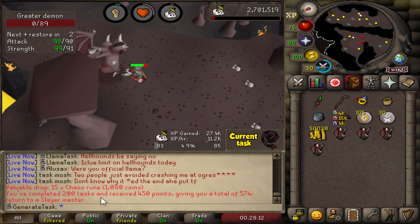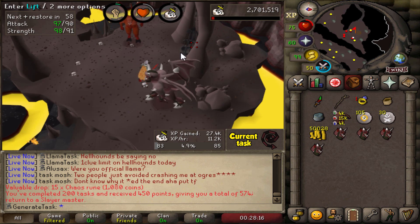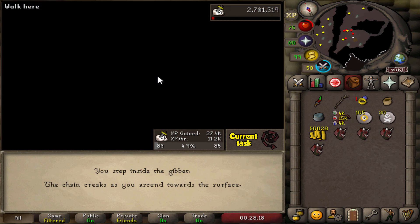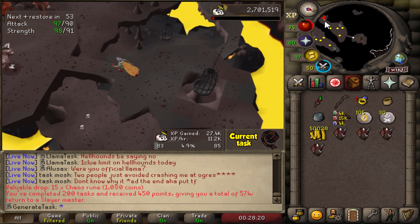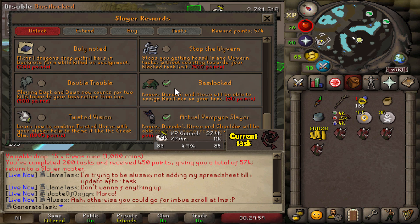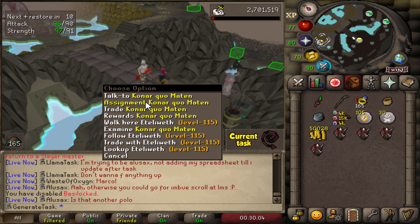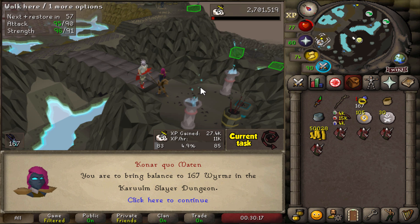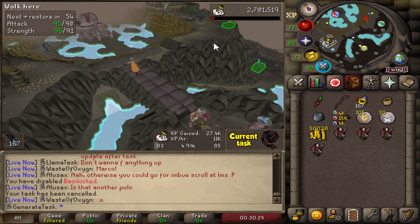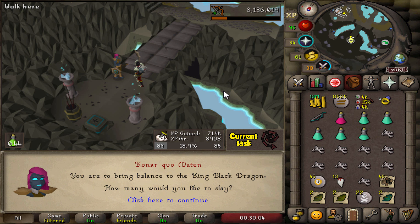200 Slayer tasks in a row — 450 points for that milestone! That's a nice little bonus. I've had Basilisks like three times already in the last six tasks so I'm going to disable them again — I'll re-enable once I actually need to go for the jaw. Please, a unique? Maybe? Surely? There's no way around it.